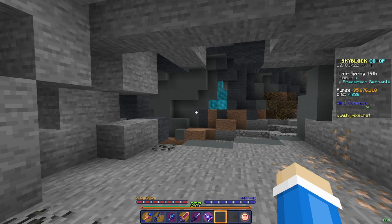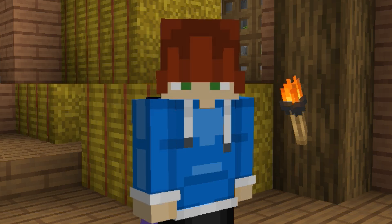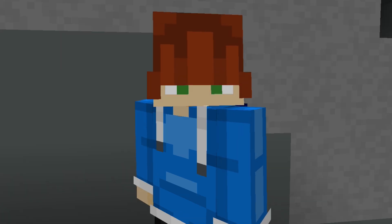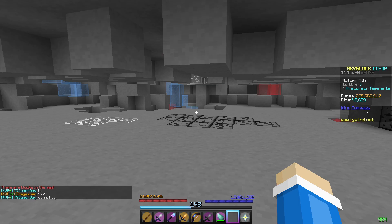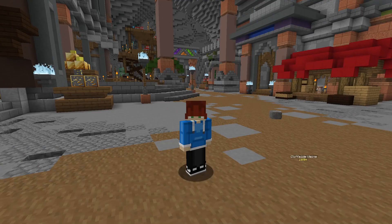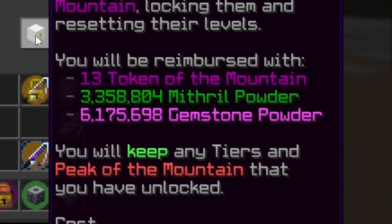At around that time, I uploaded a tutorial on powder grinding. While it was decent, it was not entirely accurate, and a lot of people in the comments gave me tips on how I could improve. So my powder grinding became significantly more efficient and I started gaining powder incredibly quickly. I just finished doing some commissions and I have hit 5,000,000 gemstone powder — that is a lot of powder. I'm currently sitting at 3.3 million mithril powder and 6 million gemstone powder. Not too shabby.